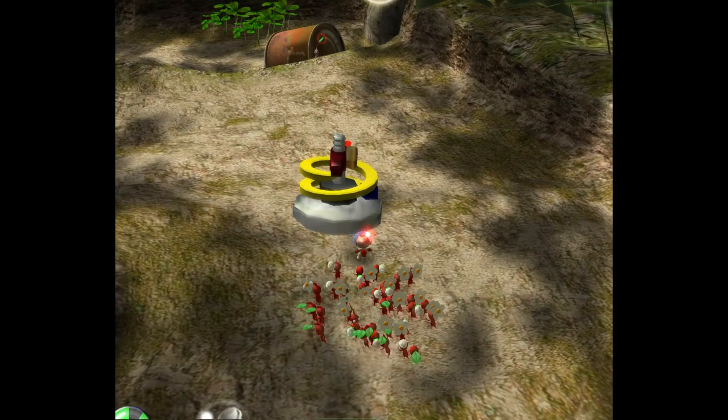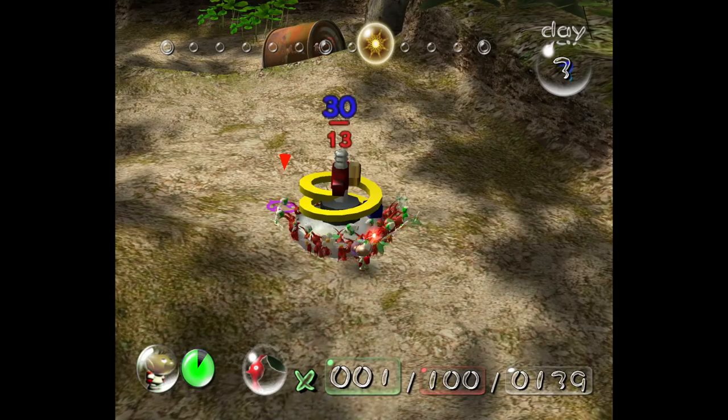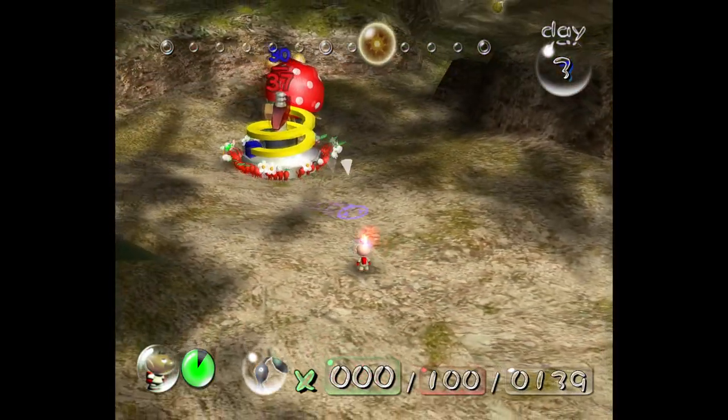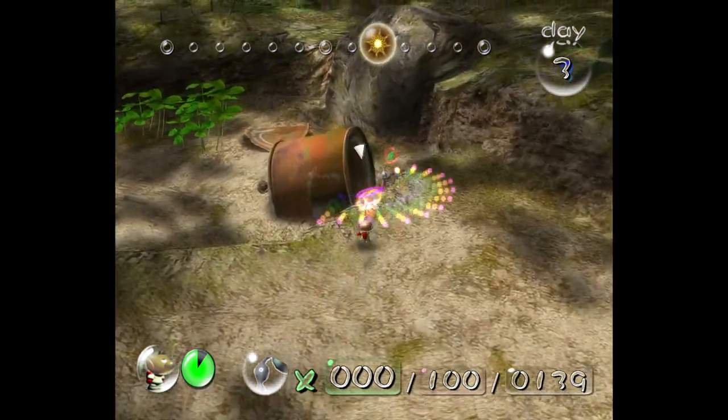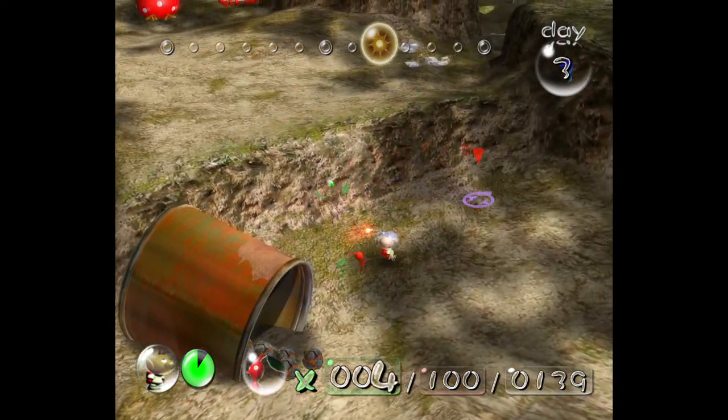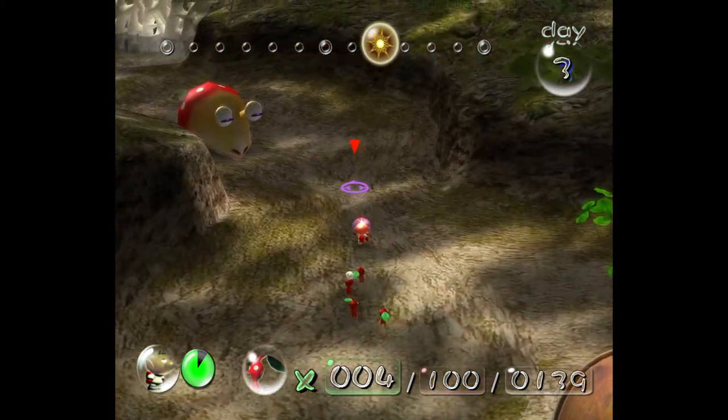37 should be enough — it needs 30, we're fine. Sometimes one Pikmin has trouble with the assignment. One... two are hiding down there... three even.